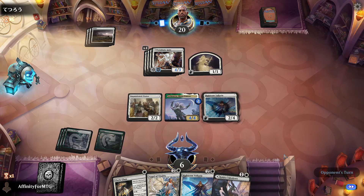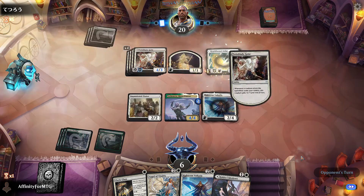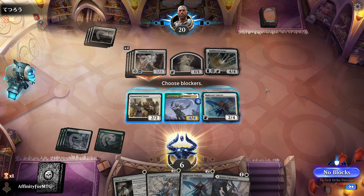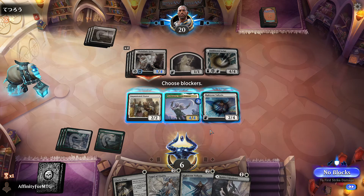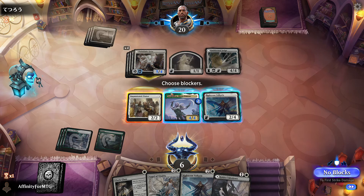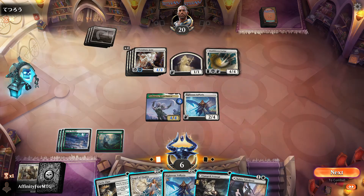We'll have to chump block here, potentially with Trelasara, which is unfortunate but might be necessary. It doesn't have trample, just double strike. We have to block here — we're just choosing whether we want to lose our life gain creature. I think this is actually fine.